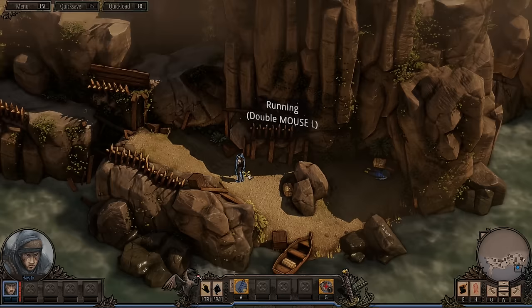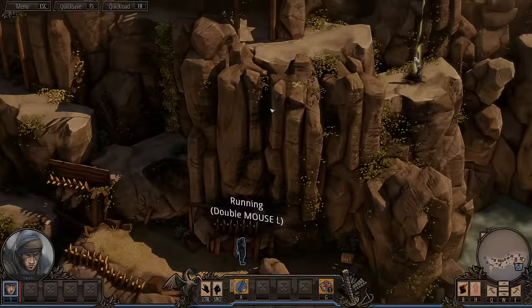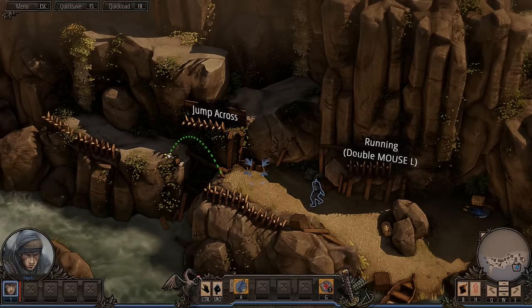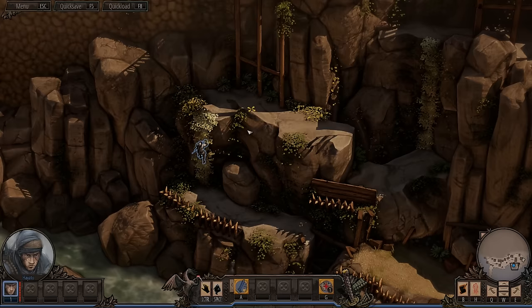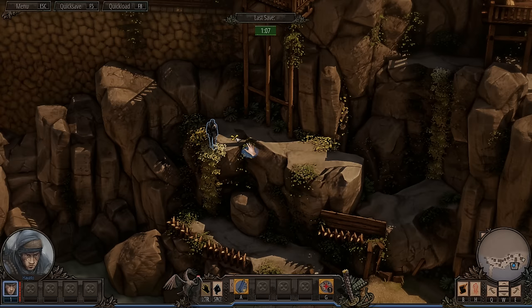Running — double left mouse. Have to improvise. No straight path. And how do we climb? Can we search the guard? Well, there's nothing interesting there. Jump across — move like water. And up we go. Space is toggle between standing and crouching, and left control is use mode.